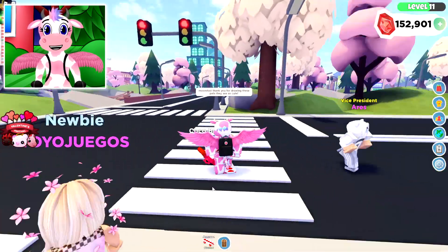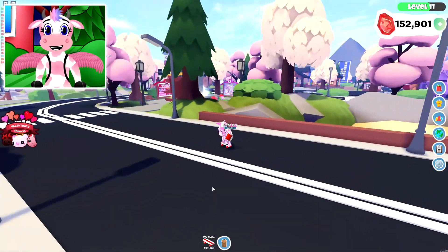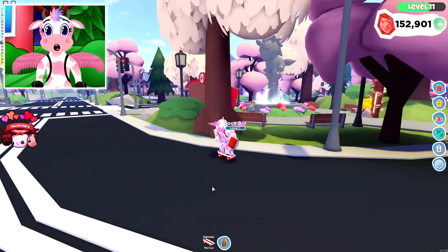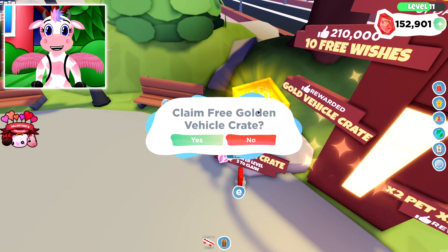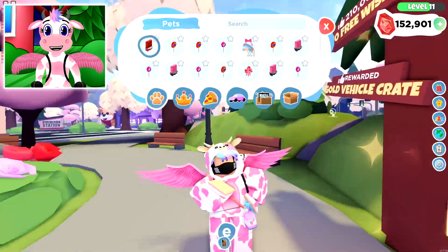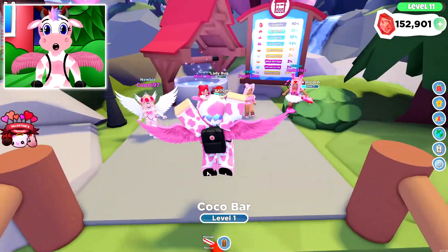Let's look around the map for a bit. Everything is decorated — the trees look so bright and melty, it looks so good! You can also claim a Gold Vehicle Pod here, definitely want to claim that. Let's head over to the Wishing Well because I want to do some rolls.